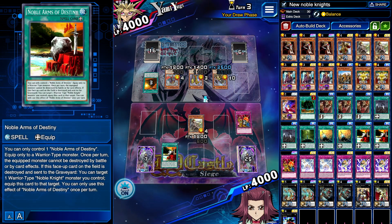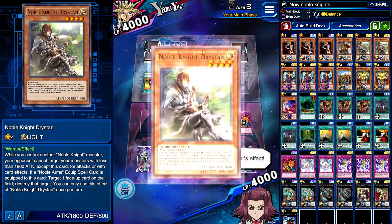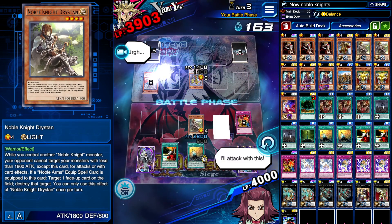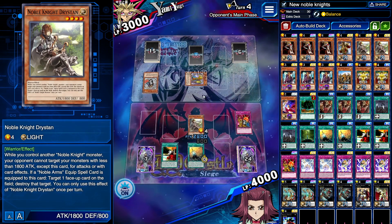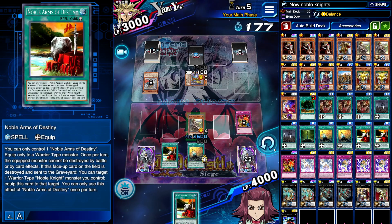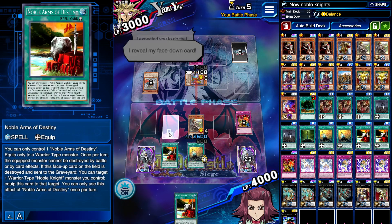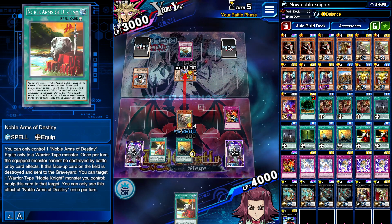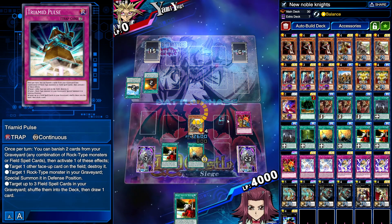I need a level four — give me a level four. That's not a level four but it doesn't really matter since its effect triggers again. Goodbye — and goodbye. I should have gotten rid of the other guy but alright, pretty good. We have Noble Arms of Destiny so that's fine, and we have a second one. Let's do Trymiss — it doesn't really matter. He targets my Noble Arms of Destiny but I'm using Balance. I still get spells and traps. He targeted a rock monster in defense position and eight ATK — yeah, he surrenders quickly.